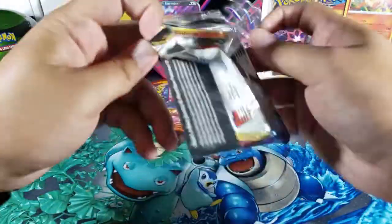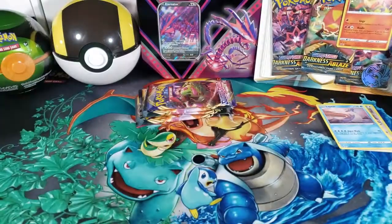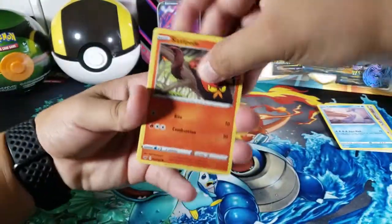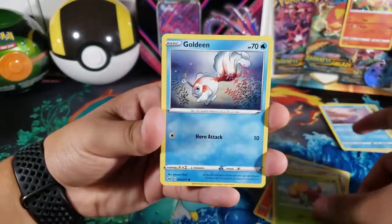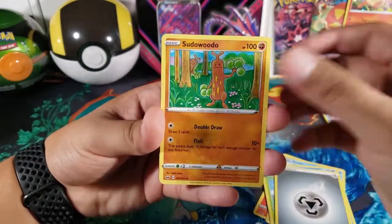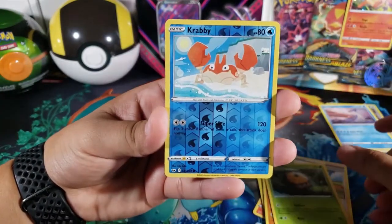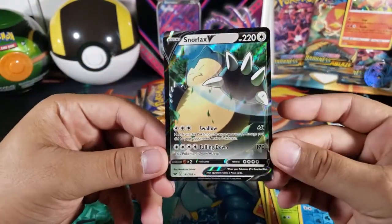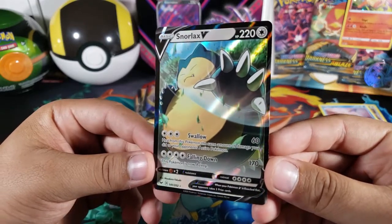This one has Zacian — I think the other one was a Zamazenta — so let's see if this one could be better. Here's the code: one two three four one two. We got Sizzlipede again, Snorunt, Mawile, Gossifleur, Goldeen, Metal Energy, Sudowoodo, Popplio, Dotler, and Crabby — just a common reverse. And for the last card, nice — we got a Snorlax V! A V card in our second pack, very nice. I do not have this one so that's very good.